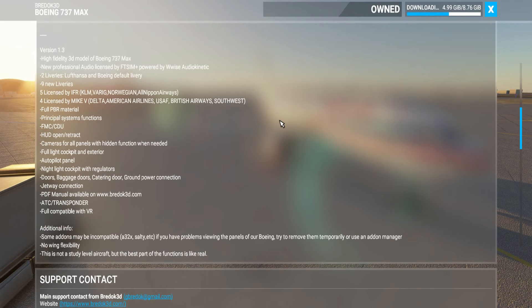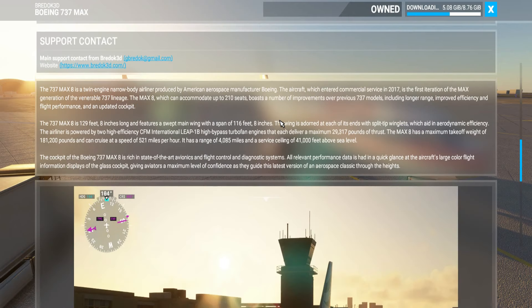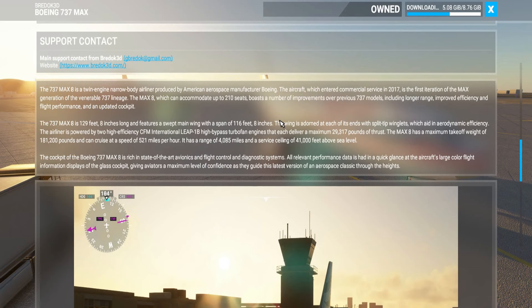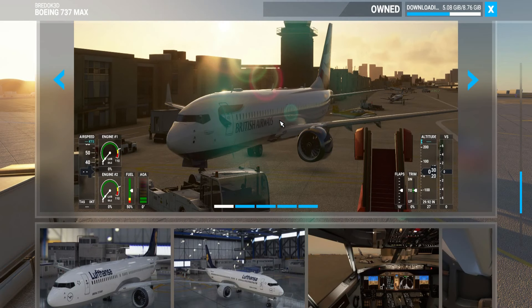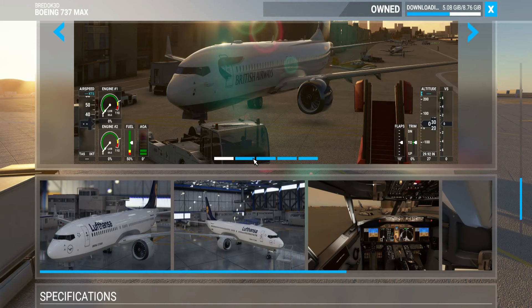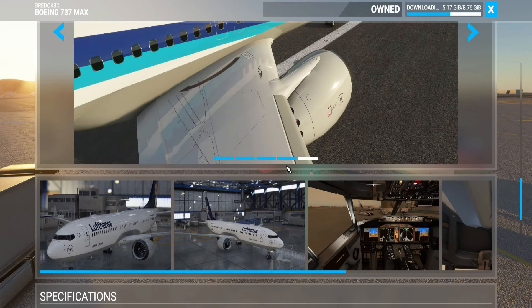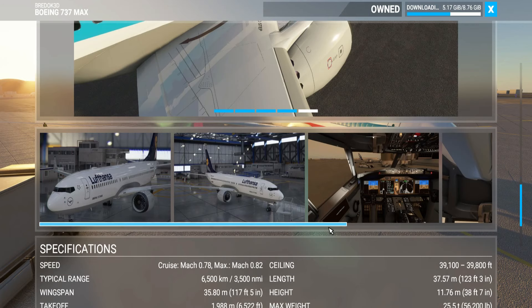This plane looks great as far as looks go. The interior looks great as well. It's not perfect, but it looks great. Same for the exterior. You've got some great liveries — I think you've got eight liveries on it. They've done a great job with the liveries. I would say 9 out of 10 or 10 out of 10.